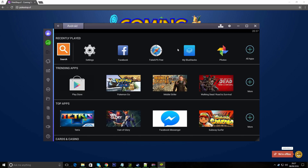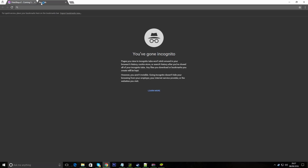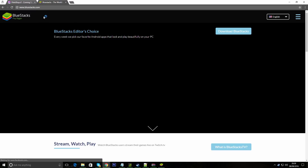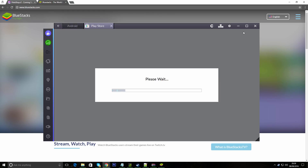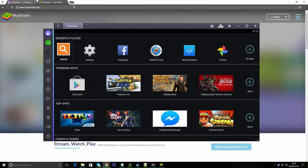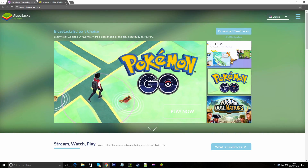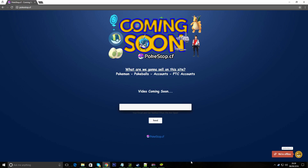So you can see I've got something to go up, and if you already know what it is, it's BlueStacks. If you don't know what it is, step one: go to bluestacks.com. When you get there, click on download. Download BlueStacks, then once that's done, install it.